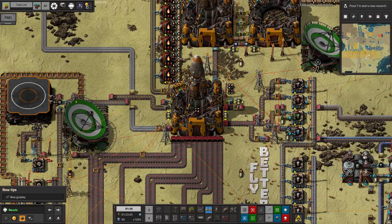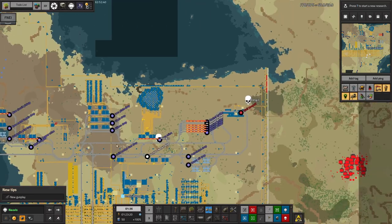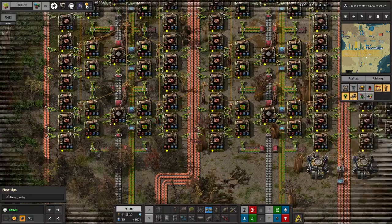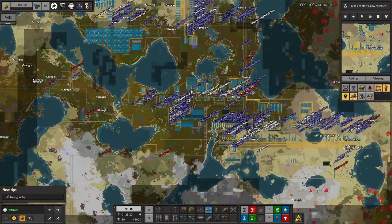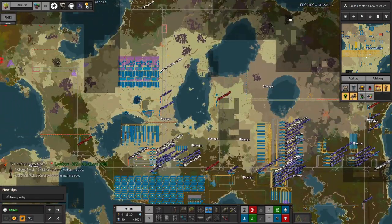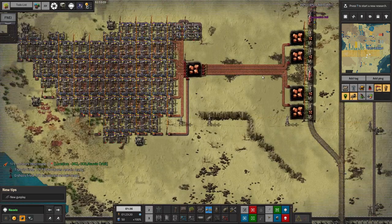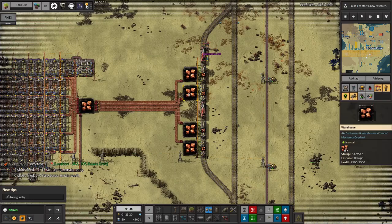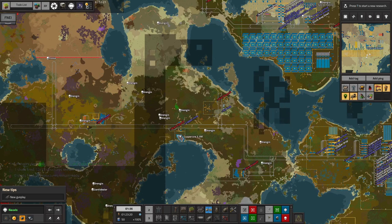Mike has also done some tidying: upgrading the copper belts because we didn't have enough throughput for the modules being made up here. He's put in a new copper mine above the pyroflux smeltery — that's a Mike shenanigan apparently. We seem to have quite a heavy need for copper at the moment. He's also made another new copper mine out to the west somewhere. Keeping the resources flowing is an important part of what's been going on in the last run.